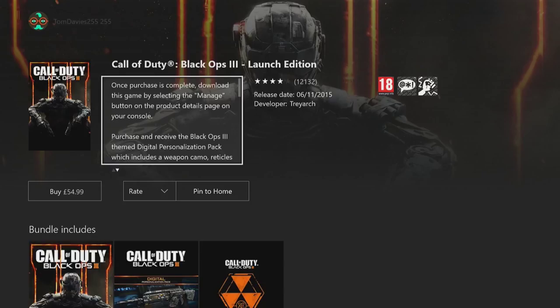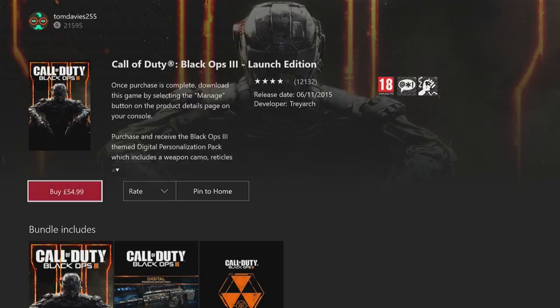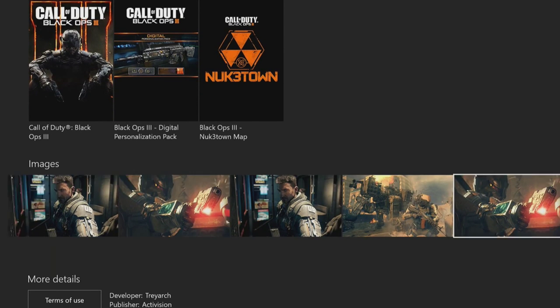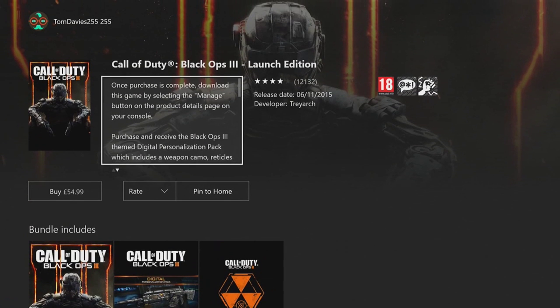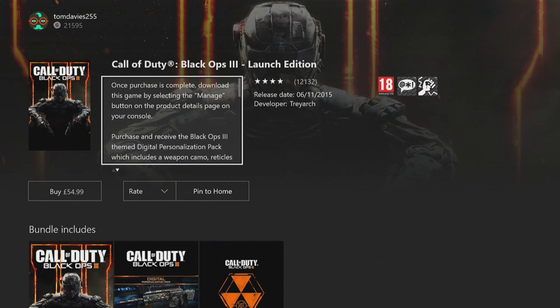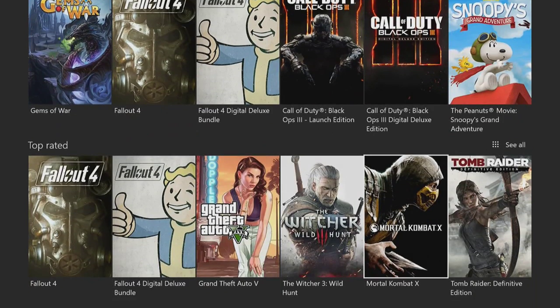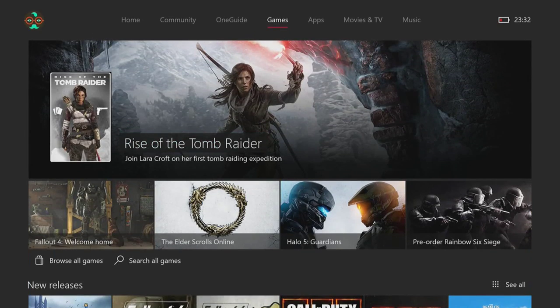If you click on a game on the Xbox One, you'll see a brand new layout. There's a nice large cover art in the background, a bit more information, the game cover on display, a buy/rate option so you can rate the game, bundles included, and some images. Every game has cover art behind it which is very nice — I really like this new design.